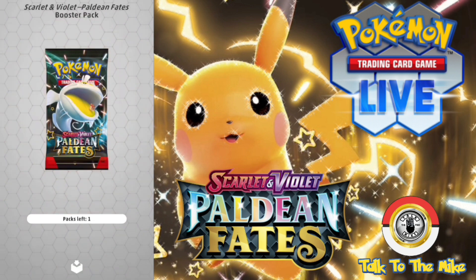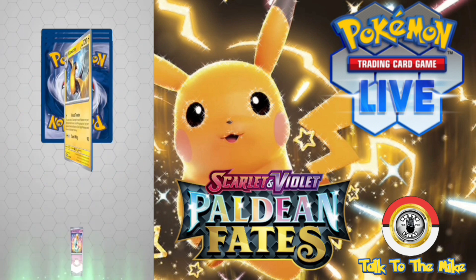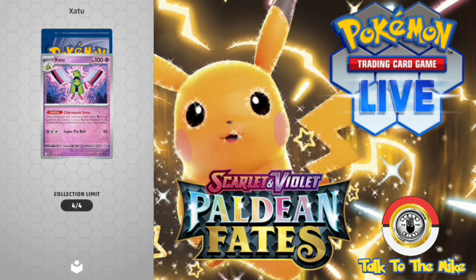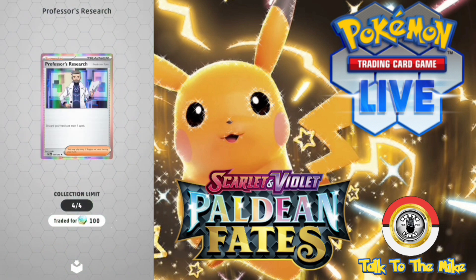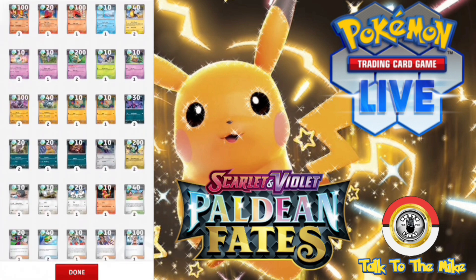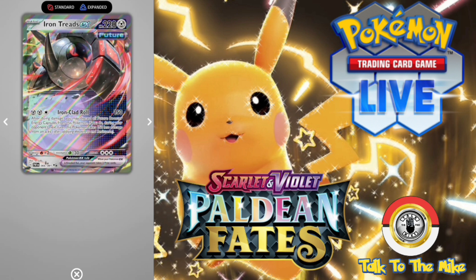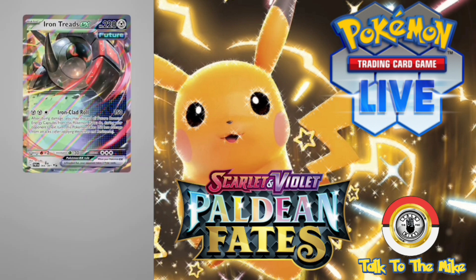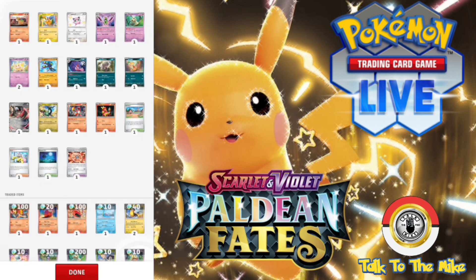Last pack for the second half: Varum, Chinshu, Kilowaddle, Reverse Holo Xantu, Reverse Holo Glovapus — to a Professor's Research. So many we can't keep again. Out of all these we got the Great Tusk EX, which is a decent EX card, and the Shiny Jigglypuff — another cool card. That's pretty much it. Now we're going to pause and drop the next 10, packs 20 to 30.